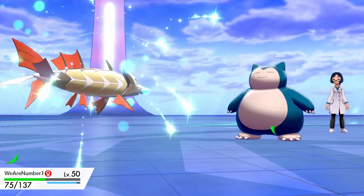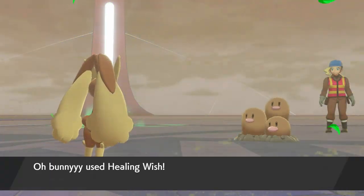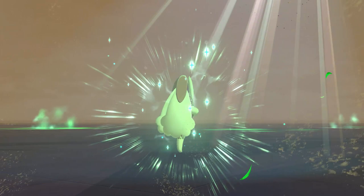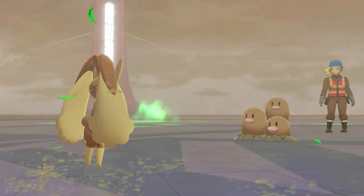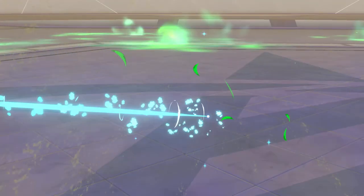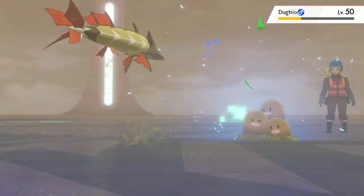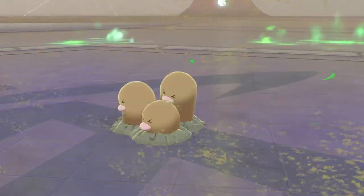In Sword and Shield this mechanic was slightly changed because it now allows you to store up Healing Wishes, which is a really interesting change they decided to implement. What this means is if you use Healing Wish and then bring in a fully healthy Pokémon, Healing Wish won't activate straight away — it's kind of stored in the ether somewhere.